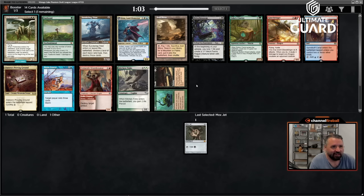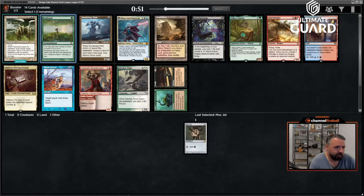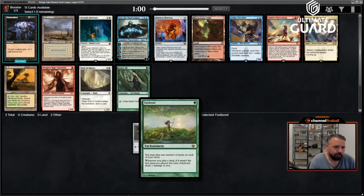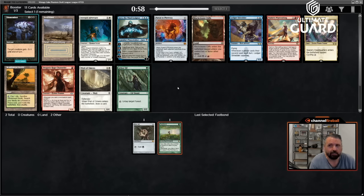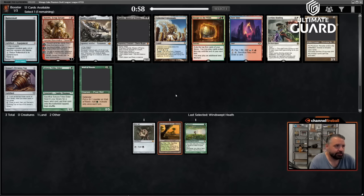Asking me to choose between Brain Freeze and Fast Bond — that's pretty tough. I haven't drafted lands in a while, I really do like Fast Bond. Maybe I'll just go with Fast Bond this time; been doing a lot of Brain Freezing lately. There's also a fetch land, but I'm happy enough with Fast Bond. We definitely have to take a fetch land — when you have Fast Bond, fetch lands become really valuable.